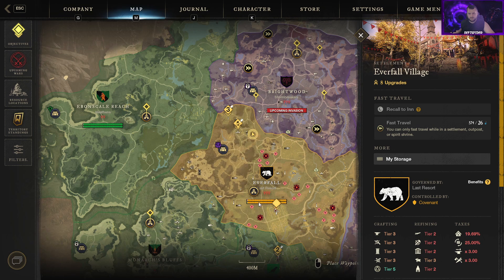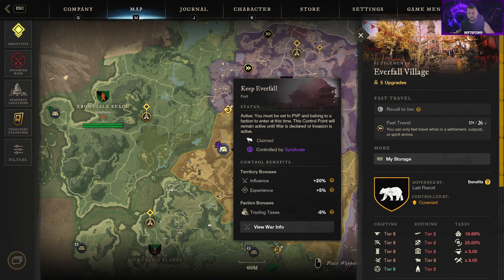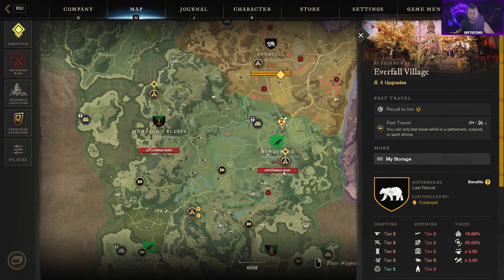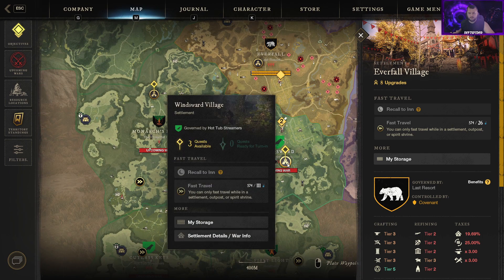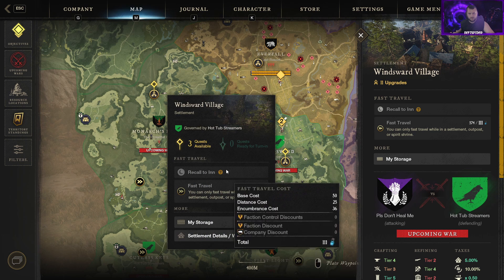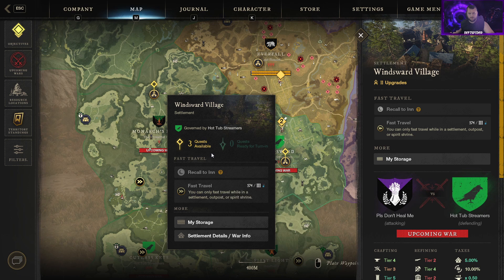There's a board in every city where you get basic quests — do those and you'll level up your stations. The governor and leadership decide which ones to upgrade. Owning a city means you need to keep these maxed out or people can declare war on you. These two bars show the other factions' claim on the area. Our fort is currently controlled by the Syndicates, so as their reputation grows they'll be able to declare war on us. You can also see an upcoming invasion and an upcoming war on the map.